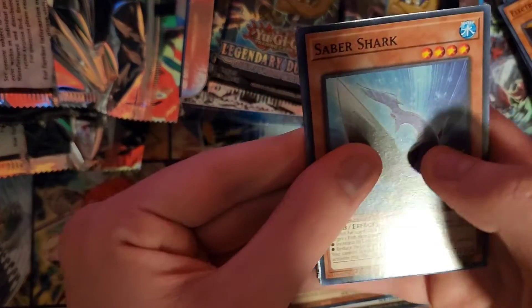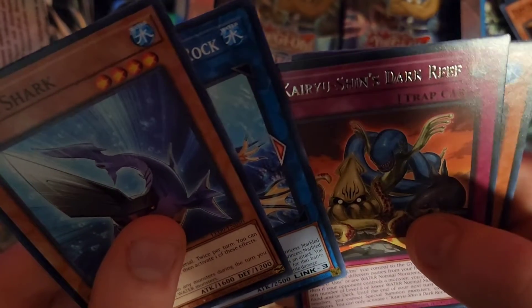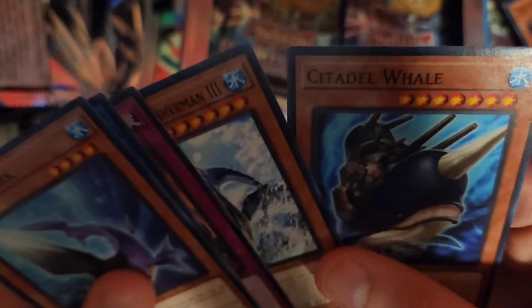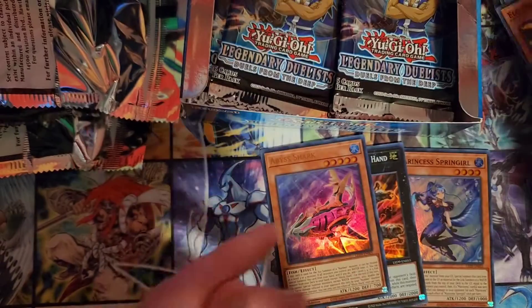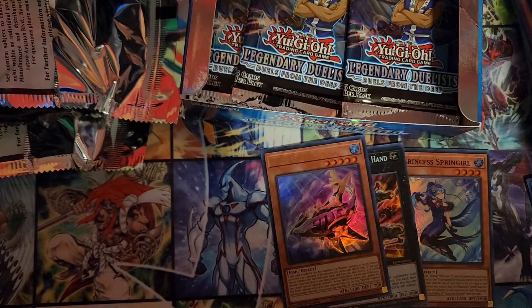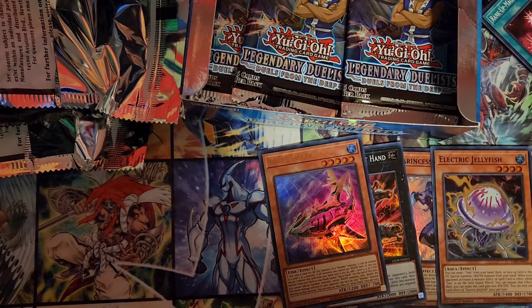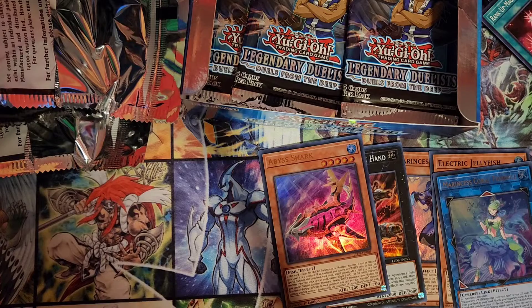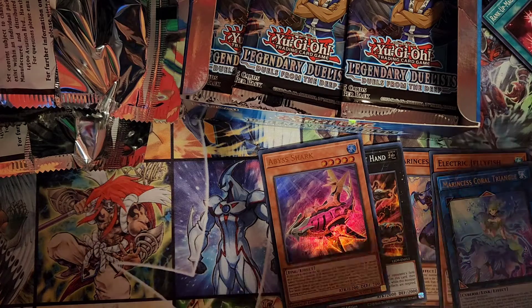So moving on — Saber Shark, Marble Rock, Dark Riffer, Legendary Fisherman 3, and Citadel Whale. Not bad. I'm gonna put the Jellyfish down here too, and Triangle. Fortress Rail — that card is decent, it's just hard to summon according to my brother.